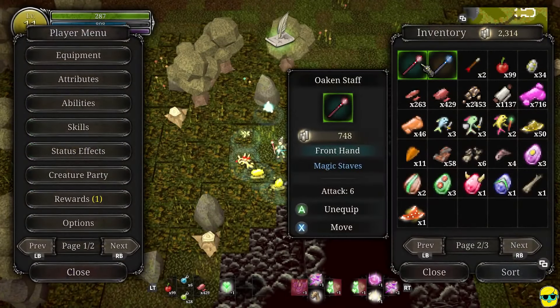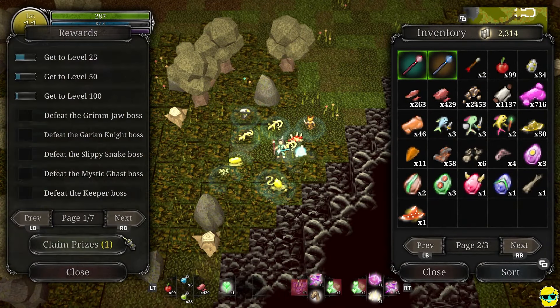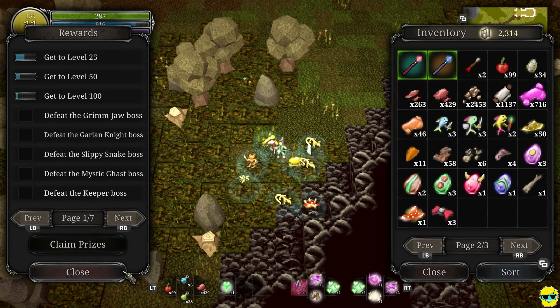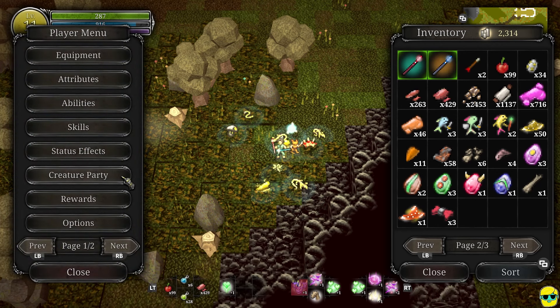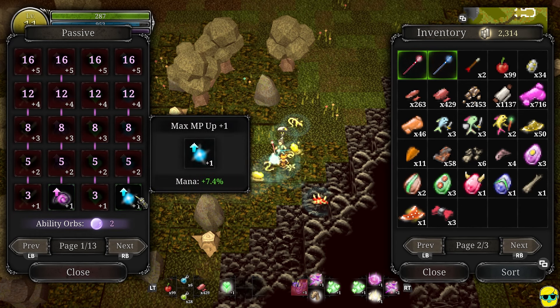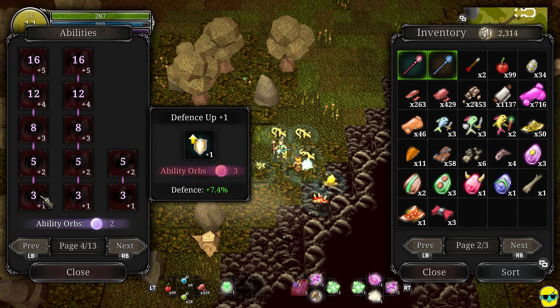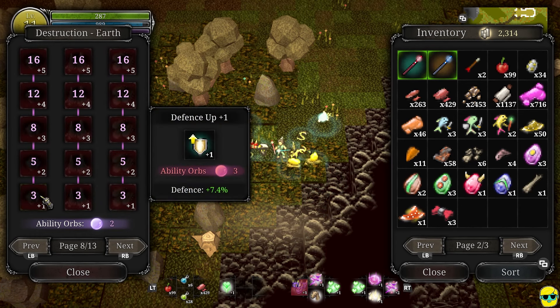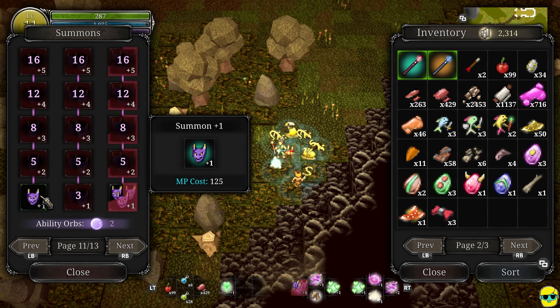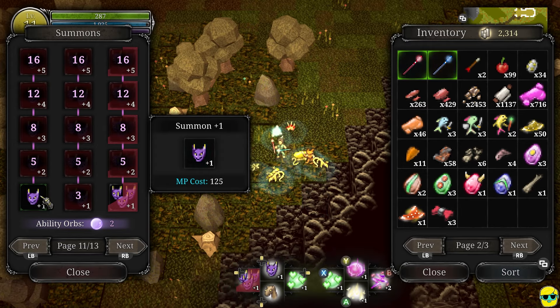Let me go to abilities. Oh, I got a reward. What's this? Evolve a pet — oh, okay. And then I was gonna go to my summoning.